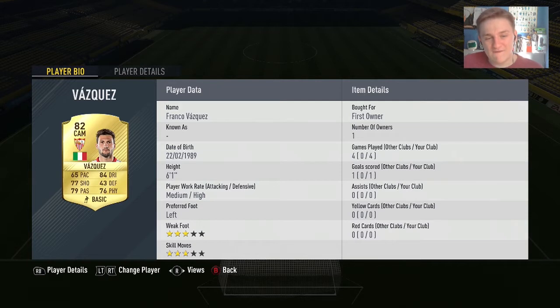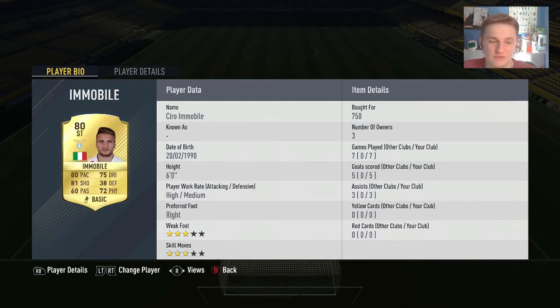Into the next position we have Franco Vazquez from Sevilla. He does have the high defensive work rate, which is a bit of a shame, but he does include himself in the midfield a bit more and helps his defence. Not the best pace, but very good shooting, passing and dribbling at 84. Would be nice if he had 4-star skills. But in-game he's a really good dribbler, and he's 6'1", so in that attacking midfielder position he's a bit bulky — you can just hit it up to him and he can win the ball quite nicely.